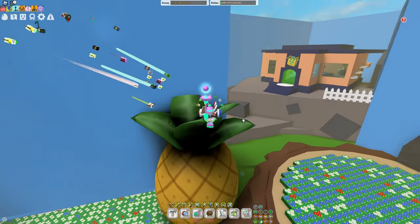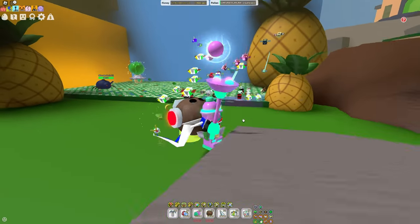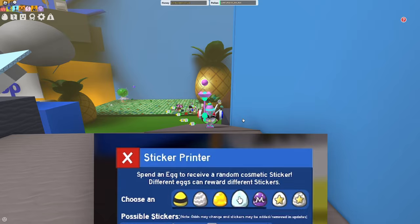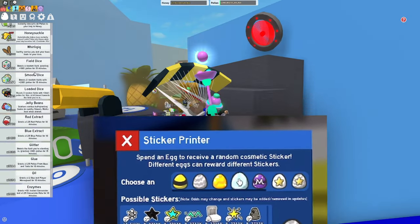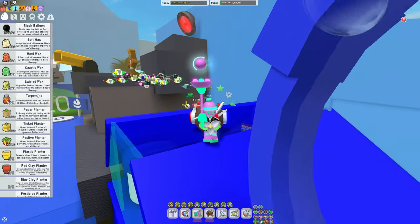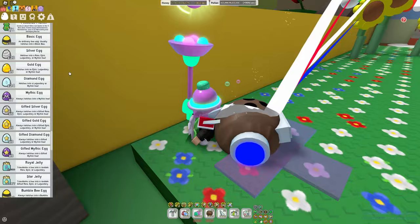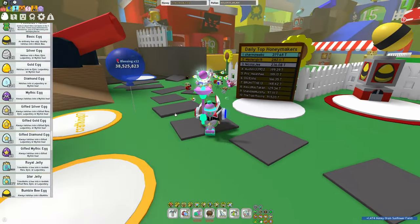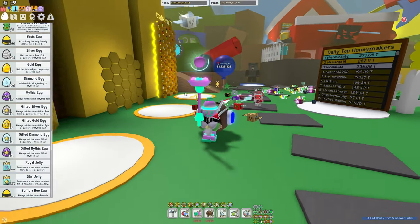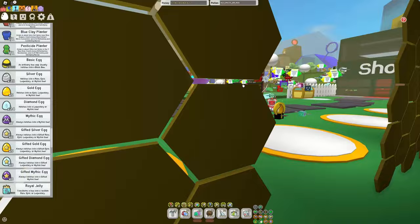What the sticker machine is used for is generating stickers. Here's a little example on screen. Basically you're going to be getting stickers by donating eggs. If you're a pro player, there's a good chance you have a lot of eggs just lying around in your inventory, because at one point you just stop using them. Some leaderboard players have like 17 mythic eggs and 60 silver eggs in their inventory — it's insane. But now we actually have a use for them.